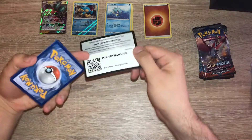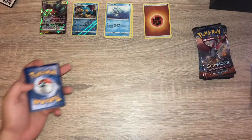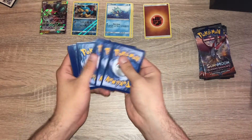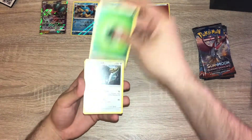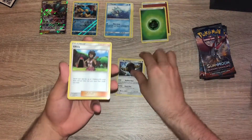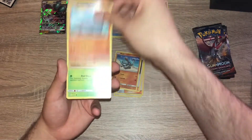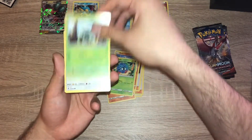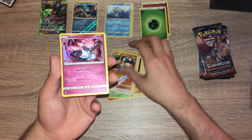Pack two: grass energy, Buffalant, Olivia, Kiawi, Riolu, Rhyhorn, Tangela, a Jigglypuff, a Noibat reverse holo, Purrsian, and a Diancie holo.